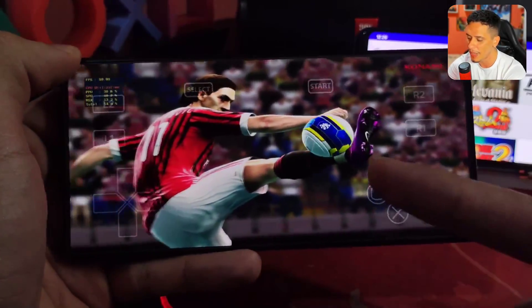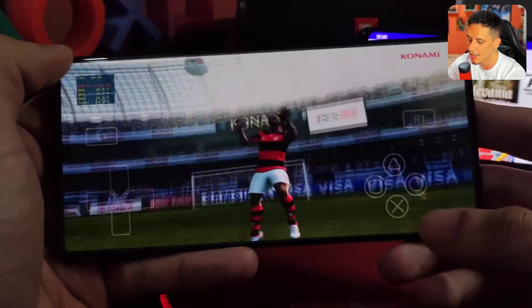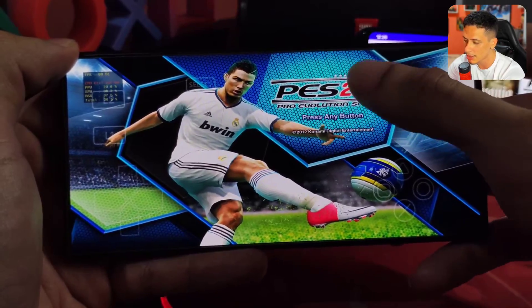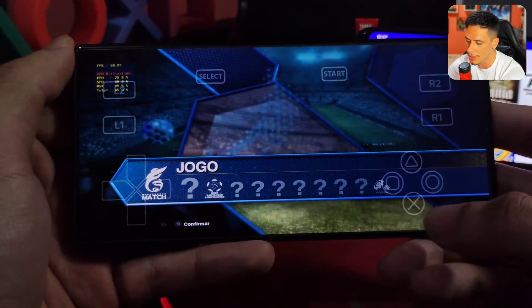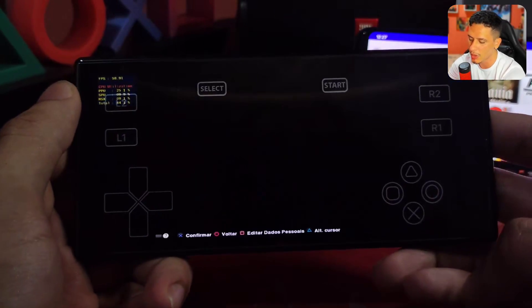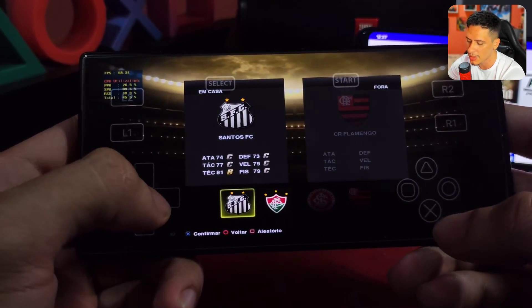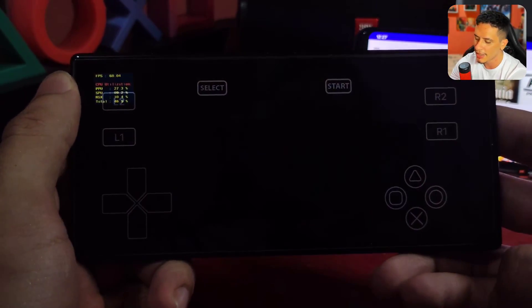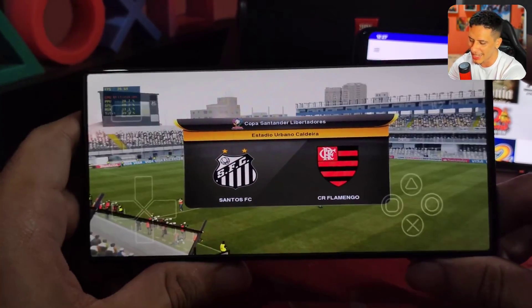Let's open Pro Evolution Soccer 2013 — it also opened really well here. Just a reminder: this is the demo version, not the full version. The demo version also runs smoother since it's lighter. Let's skip the little trailer and press start. There's Portuguese language available for us to play in the demo. Let's select Portuguese. We have the game mode where you can play with some teams, and we have the Libertadores mode. You can play with some Brazilian teams: Santos, Fluminense, Internacional, and Flamengo.